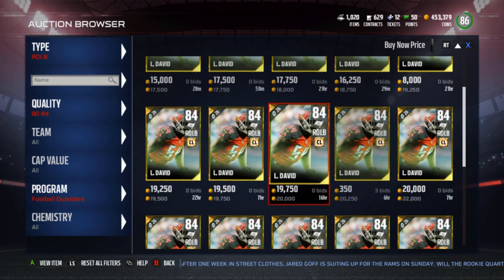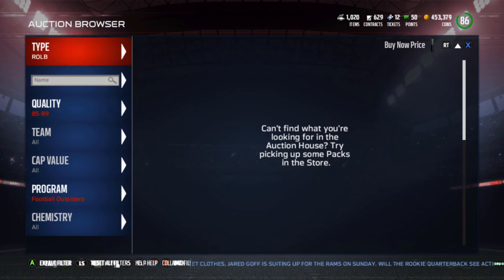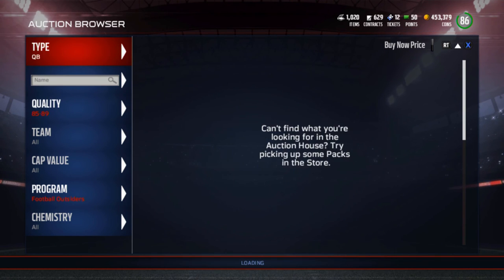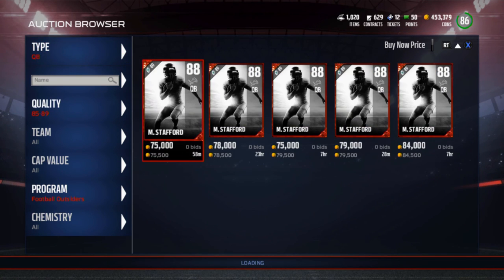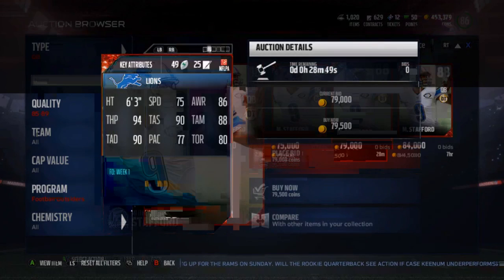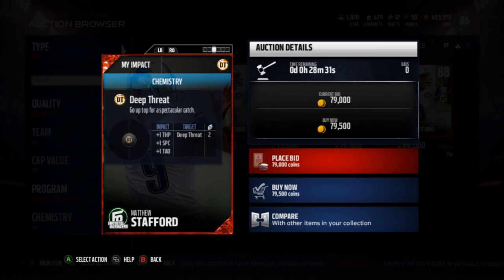The 81 overall probably works just as well but let's take a look at the Matthew Stafford. He's a quarterback going for 75,000 coins. He's got 75 speed, 86 awareness, 94 throw power, 90 throw accuracy short, 88 throw accuracy mid, 90 throw accuracy deep, 77 play action, and 80 throw on the run.